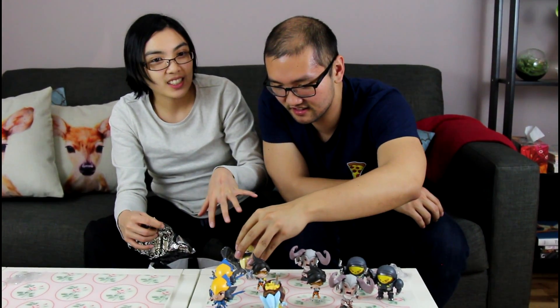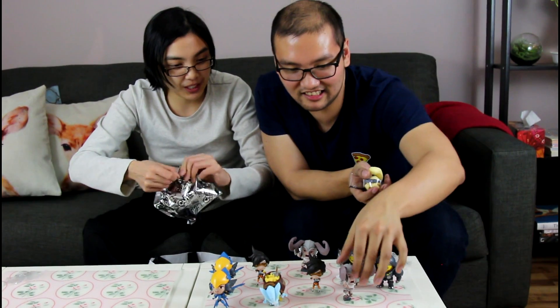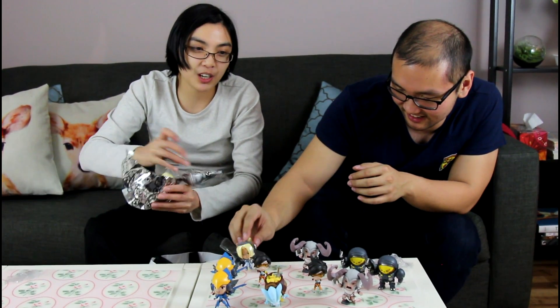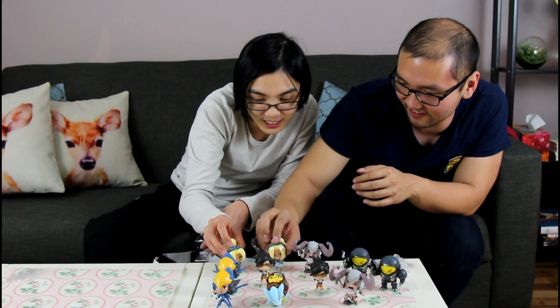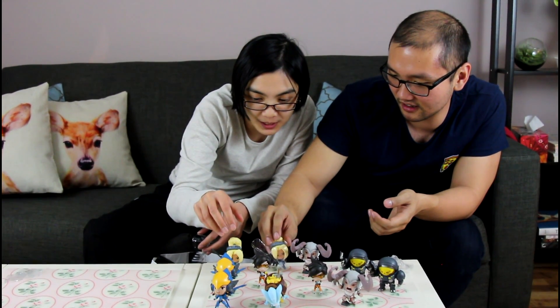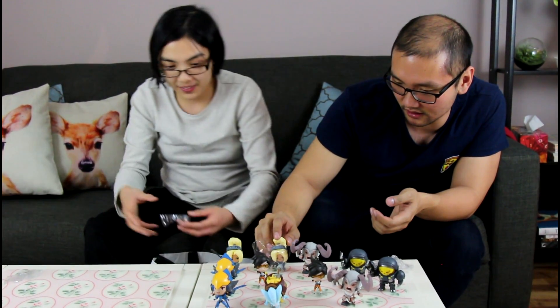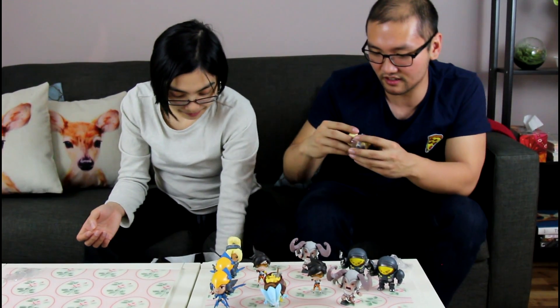We've got two more to go. We have a total of twelve boxes, and there are twelve different figurines in the series. So in theory, if there were no randomness at all, you should be able to get one of each — especially if you could pick and choose. Unfortunately you can't pick and choose your characters; it's completely blind. And there you go — Nova is not lonely anymore. If you aim it properly, her ponytail can actually act as a support.